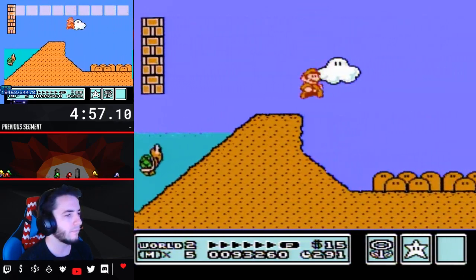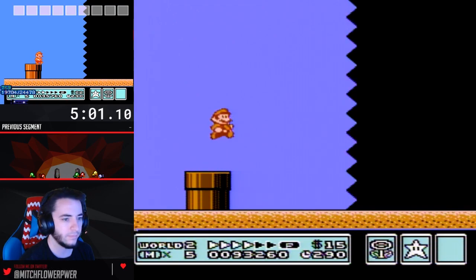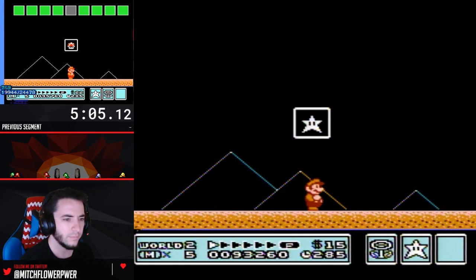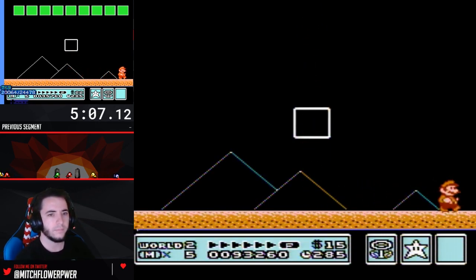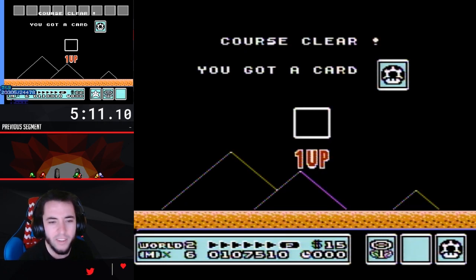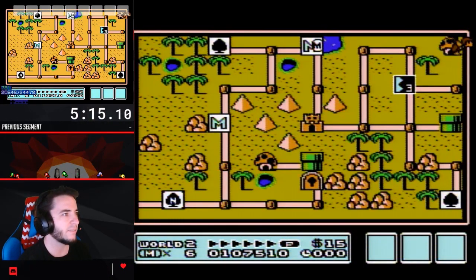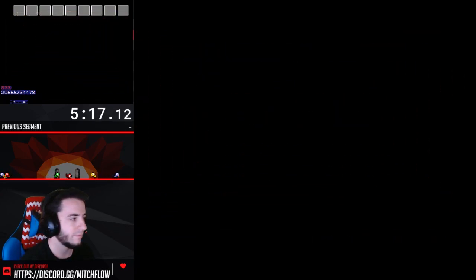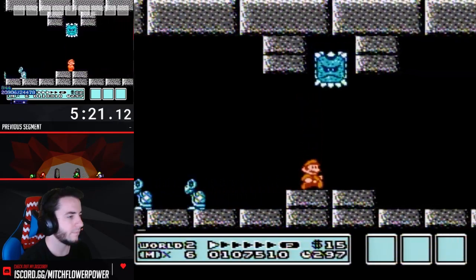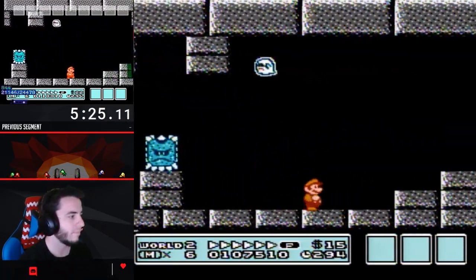I pretty much made a TAS that did that and tried to replicate it, and it kind of worked. But before I got too into it, I thought to myself: is it possible to create a TAS where I hit the card on two different but consecutive frames and get the same movement? So if I hit the card on frame 19,001 and got the movement I wanted, then hit the card on frame 19,002, would I get the same movement? If so, this would make everything so much easier.